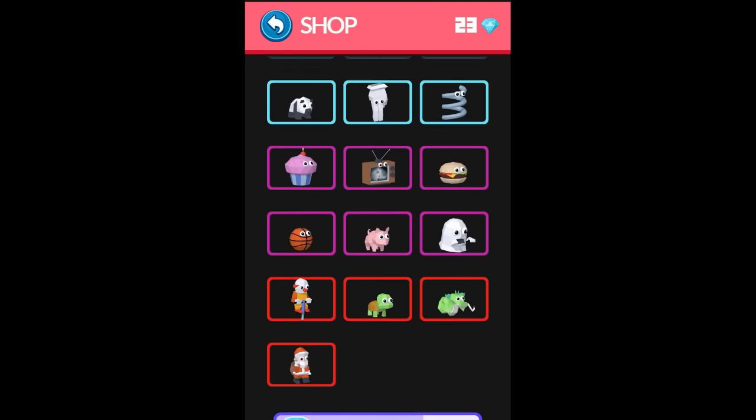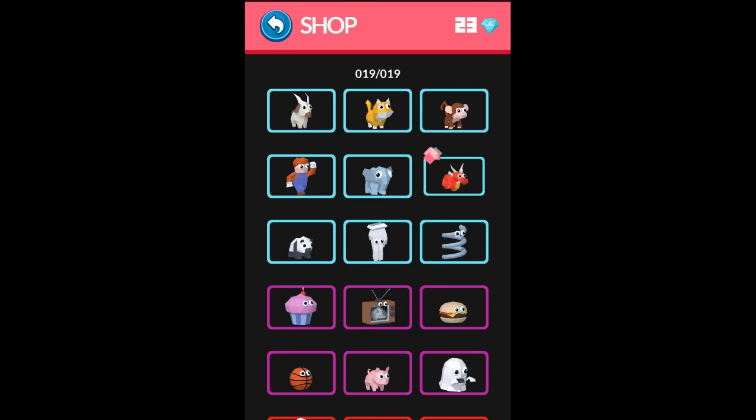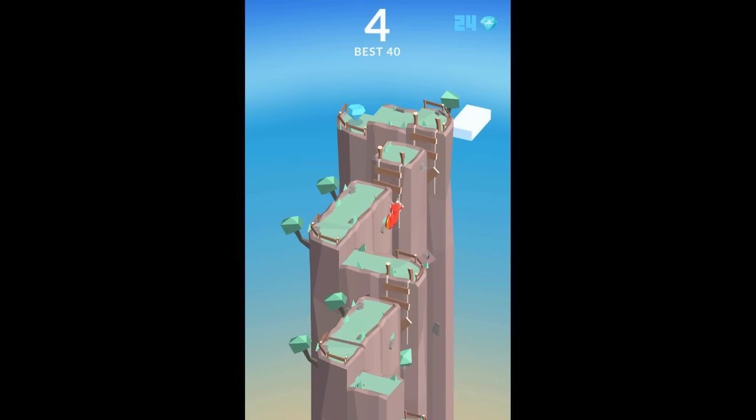Here are the other bodies. There are 19 in total so you've got 18 to unlock. I will switch to the dragon and get my bounce on with the dragon — you can see it here.